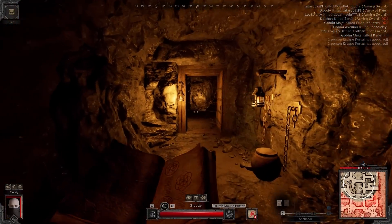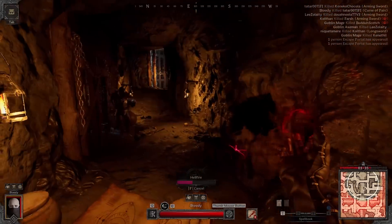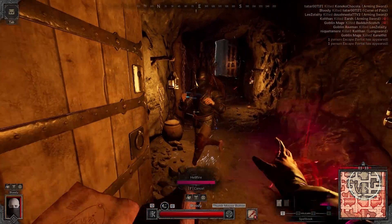It's gonna be a straight to the point kind of guide. Hellfire is your most powerful ability in your kit.